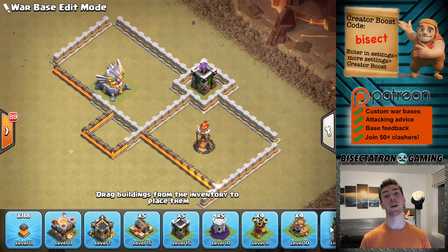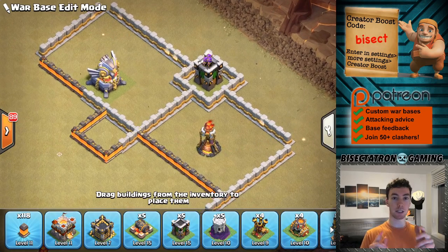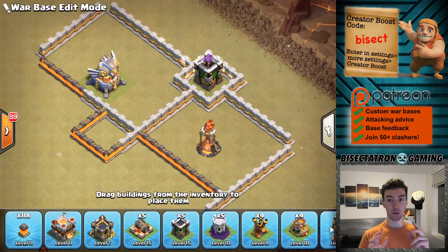What is going on guys, Bisectatron here bringing you today's video. We are talking about a defensive technique using these little one-building wall compartments to throw off super wall breakers. We're seeing it all the time now at the top level, and it applies to a lot of different town hall levels where you see queen charges and people using super wall breakers to get deep into the base.